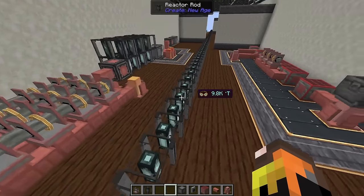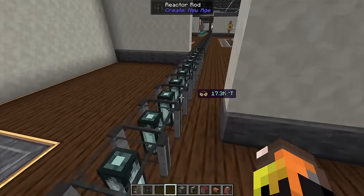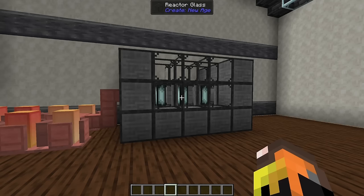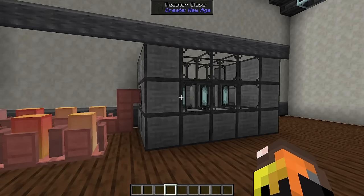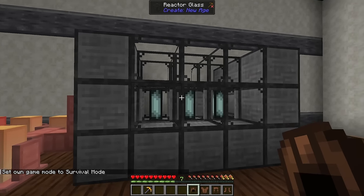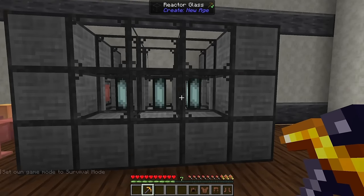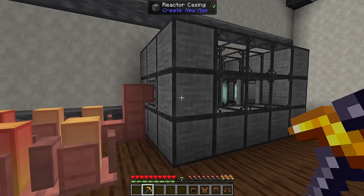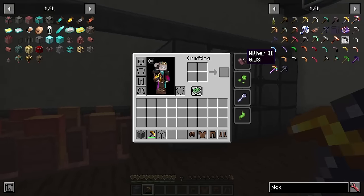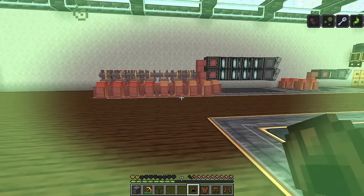Reactors can scale up to 32 blocks long. When deconstructing them they will explode. Reactor glass and reactor casing protect you from radiation — they're essentially decorative shielding. Without that casing, breaking a reactor exposes you to radioactive damage: wither, poison, mining fatigue, and nausea.